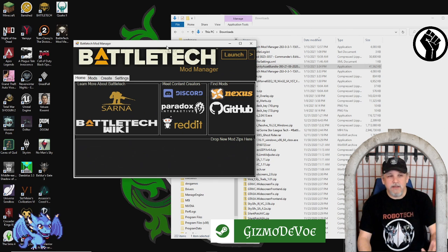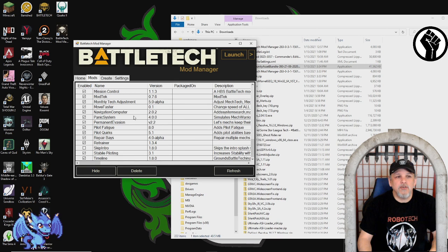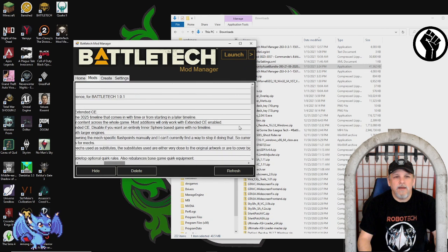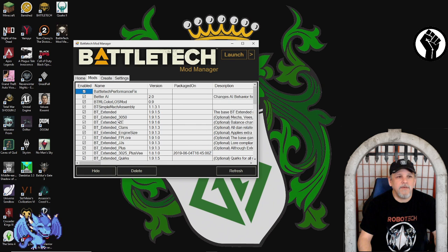Once that's done, go back into your Battletech Mod Manager. At this point you can start selecting which mods you want active and which you don't. You can say 'I want this performance fix' or 'I want the Extended 3050 stuff' which is all the additional battle mechs. You can go through and pick the ones you want.